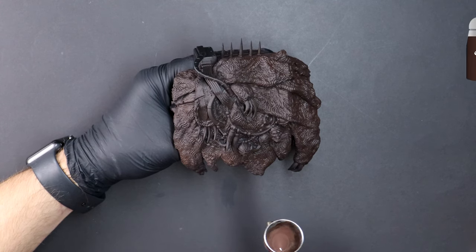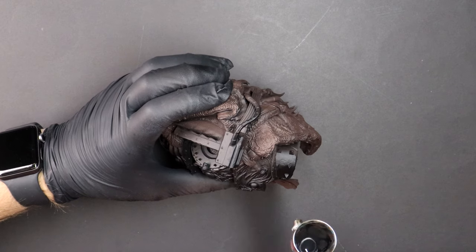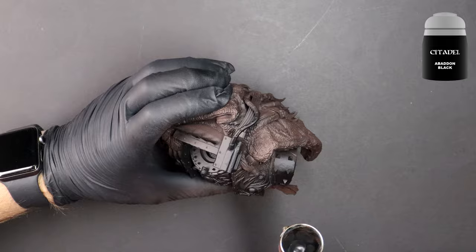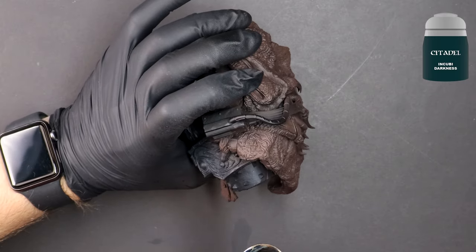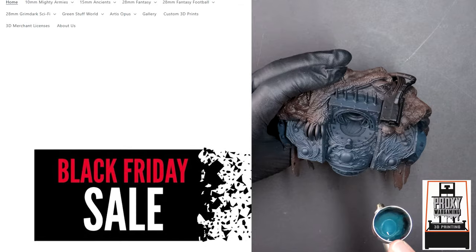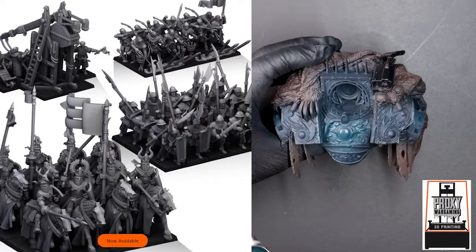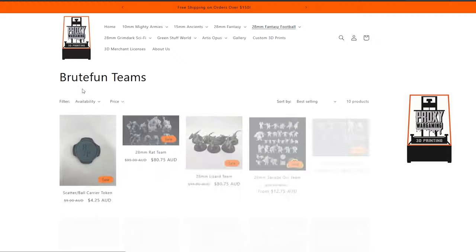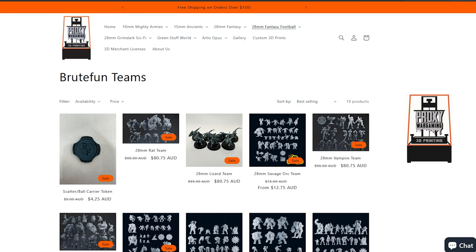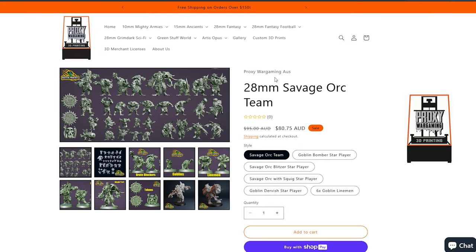Last month Epic Art 40k was our winner and he set me the challenge of painting this bust of Horus Lupercal from Warhammer. You can find this same piece online if you'd like to paint along. Mine was printed by Mark and his amazing team at Proxy Wargaming in Australia. Not only do they offer a high quality printing service, but they also have a rich assortment of models you can sub into your favourite game systems — 28mm and 10mm sci-fi and fantasy models, fantasy football teams and much more. There's a link in the video description and thanks again Mark for printing this.